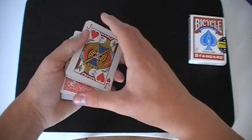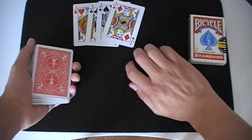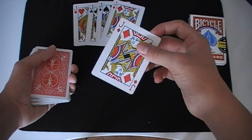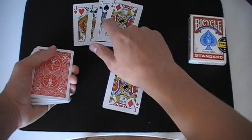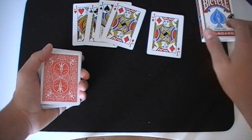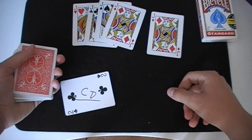So for this effect you're going to need a few things. One of course is a four of a kind — so you can see here I've been using the jacks. The four of a kind you use doesn't have to be the jacks, it can be the queens, the kings, the aces. I recommend some picture cards or the aces probably. But the four of a kind you use does depend on one other thing, and that other thing is a duplicate card. I think this trick is a lot better if the card is signed, so I would recommend you let the spectator sign it.